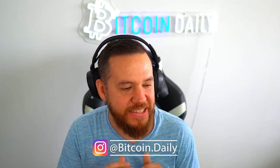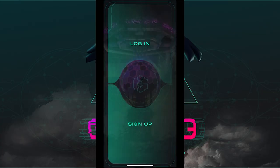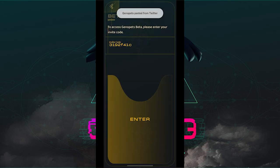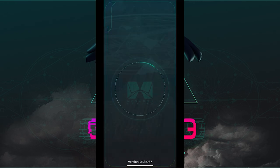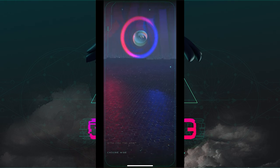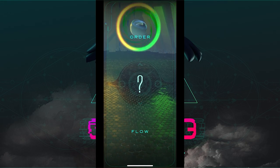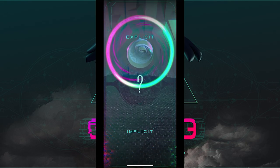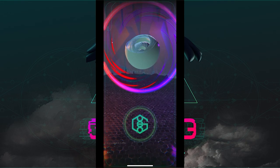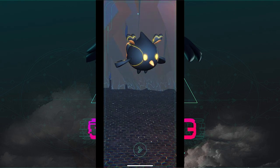So let's get a little bit into the gameplay. When you first download the app, you need an invitation code. Once you put in the invitation code, you go through a questionnaire process which helps you generate your Genopet. Can you go into the thought process behind this? Are there any extra advantages depending on how you answer, or does it just affect how the Genopet looks?